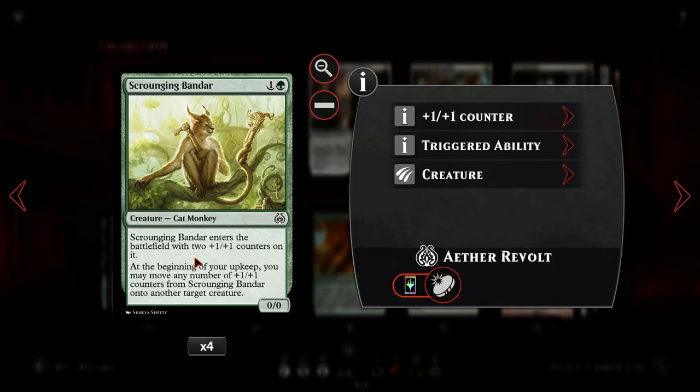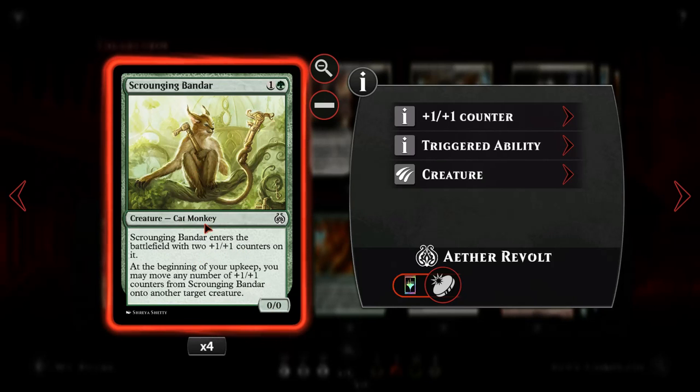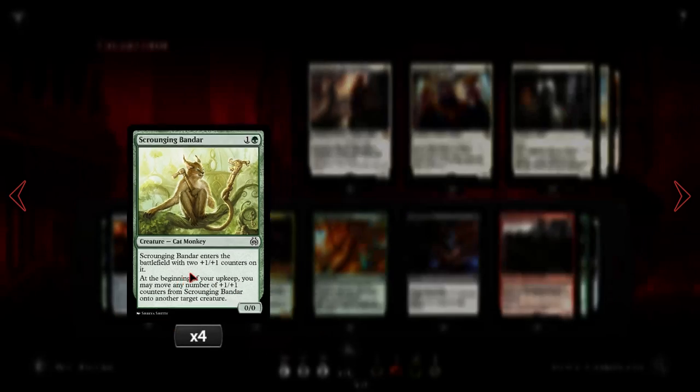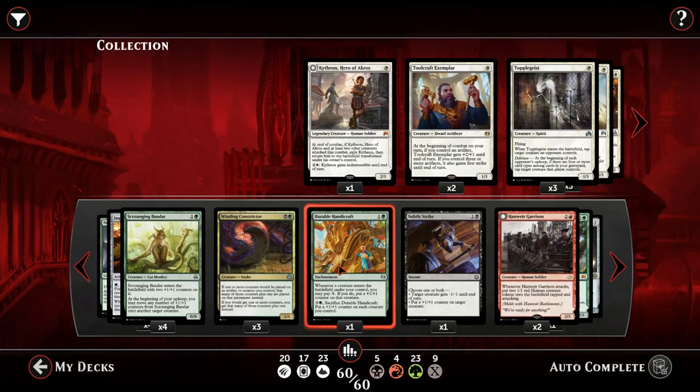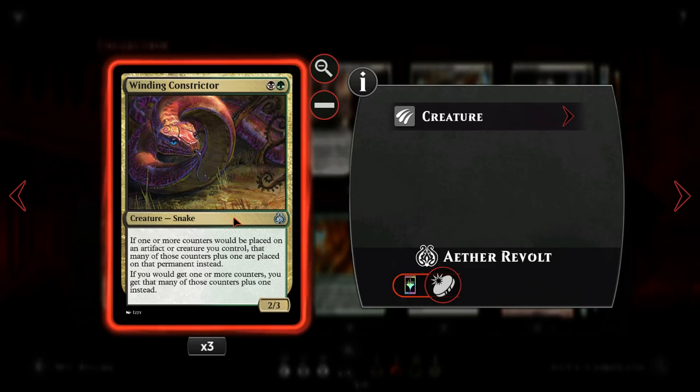Scrounge Bandar enters as a 0-0 for two mana but it enters with two plus one plus one counters, so it's essentially a 2-2 for two. It has the ability to move the counters from this guy to another target creature, so it's pretty versatile in our deck. Then Winding Constrictor - we are splashing black just to have this powerful snake. There are also some other black spells, but this is the main reason. Whenever we are about to put a counter on our creatures or artifacts, we put an additional one - it's pretty impressive how powerful this is in a counters deck.